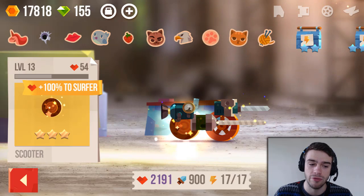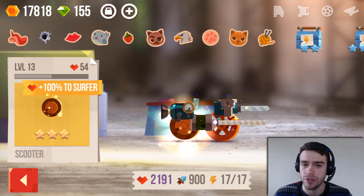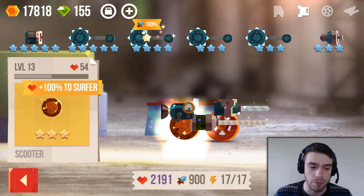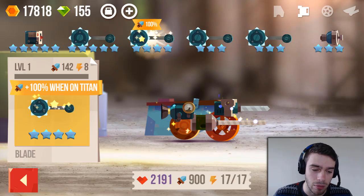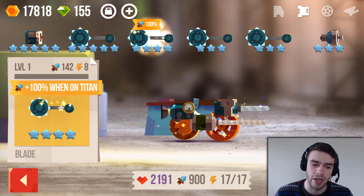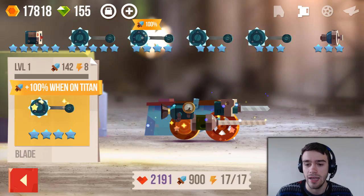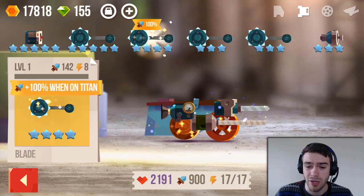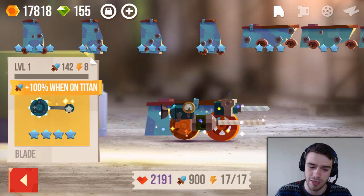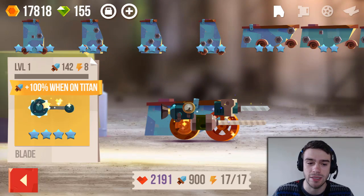It's really important to get super and legendary parts — like my wheels give a 100% bonus. Those gold legendary parts give a 100% bonus to something and you should really design your vehicle around them because they're just so very strong. I have one other legendary part — it's like this blade and it's really strong, but you have to attach it to a Titan. My Titan body parts just aren't that good, so I don't really have a use for that blade.